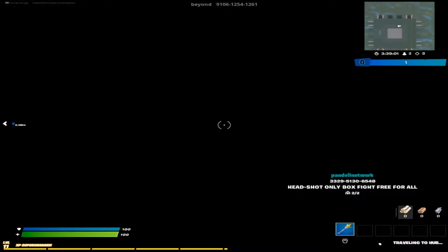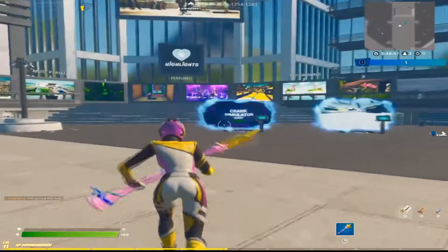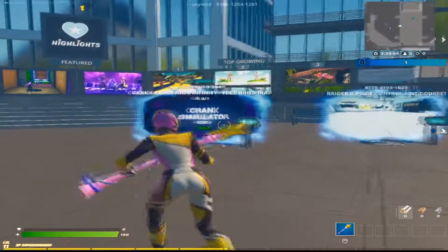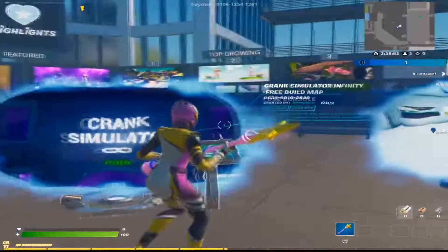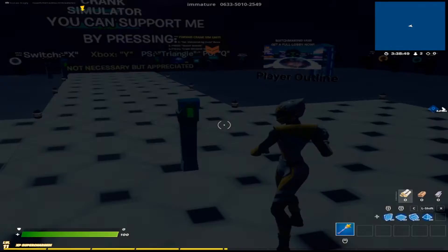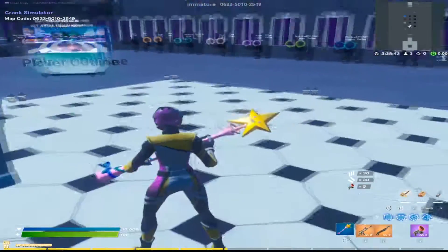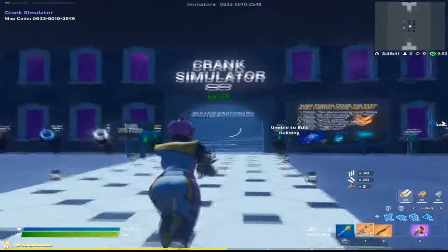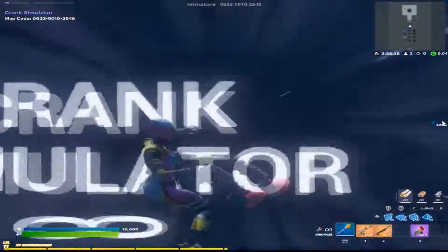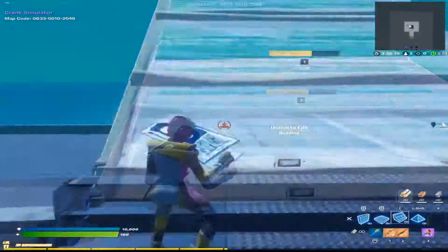That covers aim, so now we're moving on to the second mechanic: building. There's this map called Crank Simulator. All you need to do is load up and free build, but you won't just be doing pointless free building — you'll be trying to learn retakes, getting timing down with your edits, and casual stuff like that.